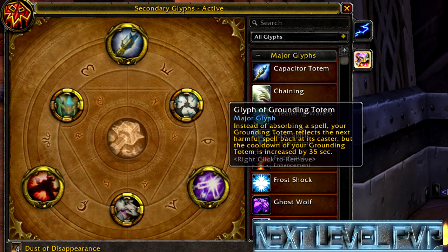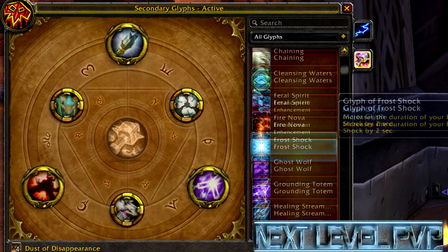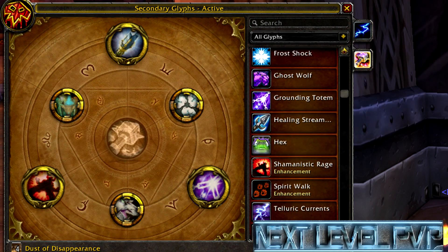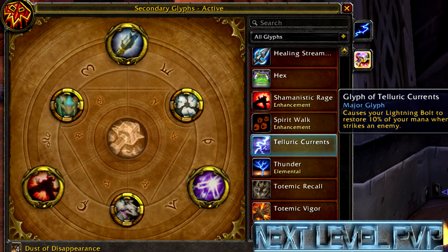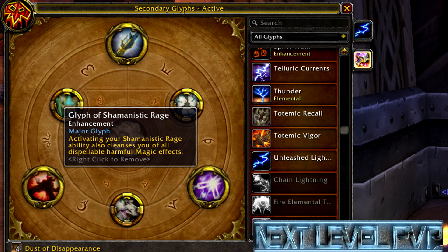Now let's go to the glyph section of the video. Right now I have Glyph of Grounding Totem, which reflects a spell back — personally I wouldn't use that, I just have it in because of my Elemental spec. I would actually use Glyph of Hex — it reduces the cooldown by 10 seconds, very nice in clutch situations. I'm also using Glyph of Shamanistic Rage, which removes all magical effects.